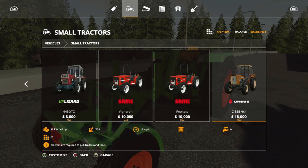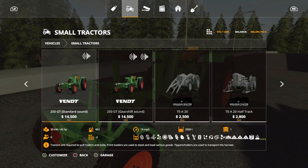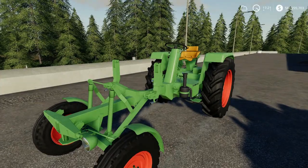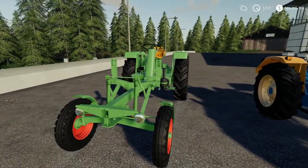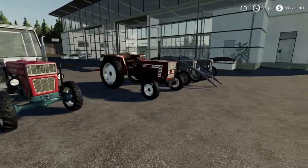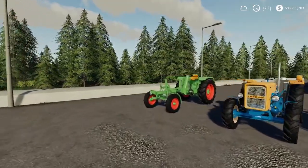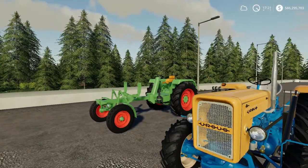The last and most expensive one is the Urus at $18,000 to purchase initially, with 45 miles per hour horsepower and a top speed of 17. Out of all of these, in terms of speed the Fendt 250 GT would be the best one at 19 miles per hour. They're all in the same region of horsepower except for the Fergusons, but I think my top pick would definitely be the Fendt 250 GT as it has the highest top speed.